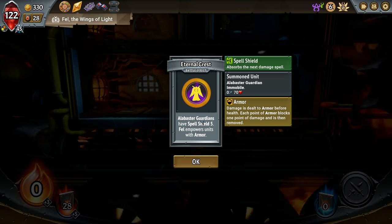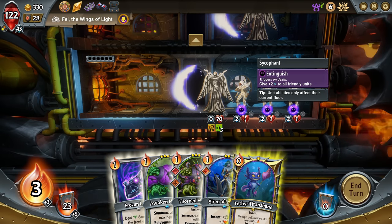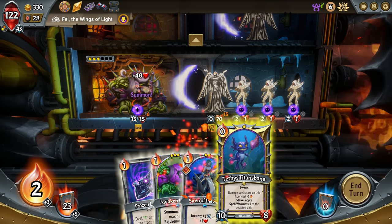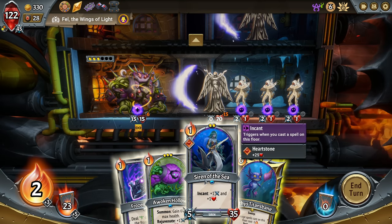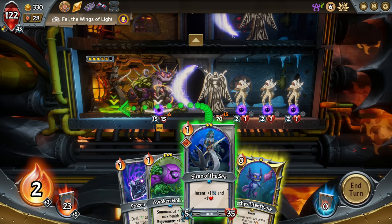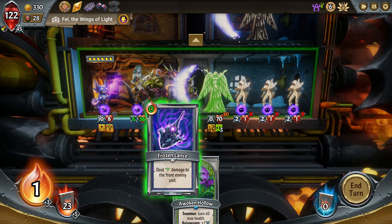Fell — Alabaster Guardians have Spell Shield of five. Fell empowers units with armor. Spell Shield blocks the next five damage spells. Okay, okay — so if we can get that Sweep in there, then these guys all die, which is nice. Put our Endless unit down here — 40 health, Rejuvenate, get spikes. I'm thinking about the order of how I want to put these on. I think we go the Siren next — oh wait, we would have the space. Then Teethies Titan's Bane. We cast this — it's gonna block that, but we get the Incant there.